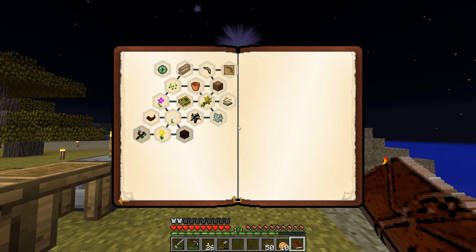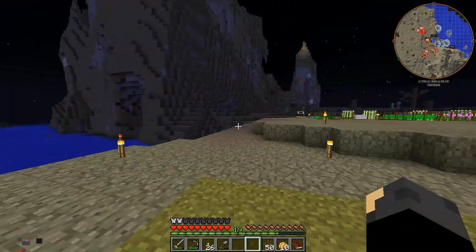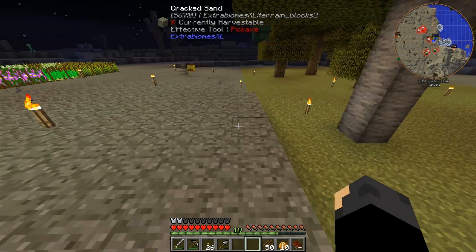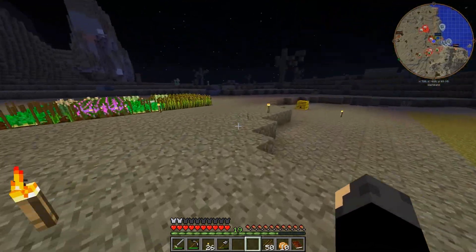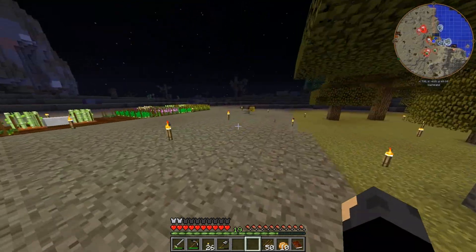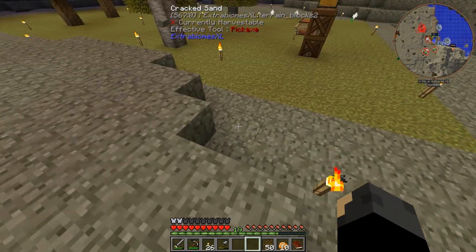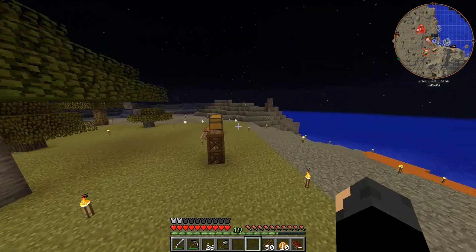I don't want this extra dirt in my inventory. I did gather a ton more dirt left over so that I can keep expanding this area. I do have a habit of keeping the landscape, so this won't be flat. I know it's more work to mine out a block and then replace it, but that's just my habit when it comes to Regrowth. We do have Tinkers, so we can make hammers — that would be much more helpful. It would be easier just to go over the blocks and make a whole new layer, but I like going the difficult route. That's just how I am.